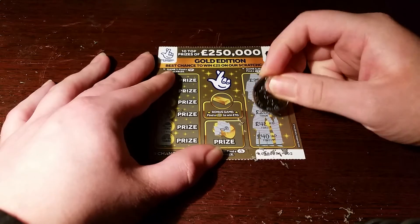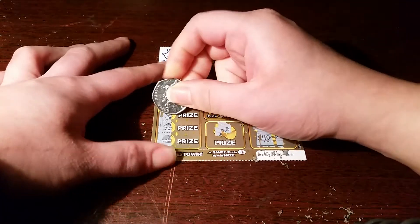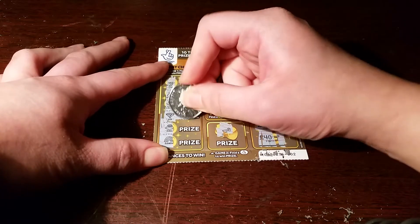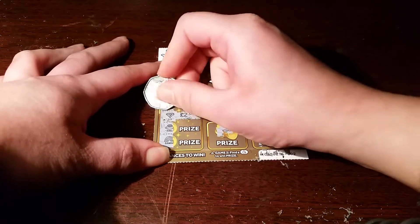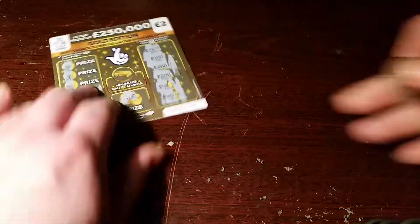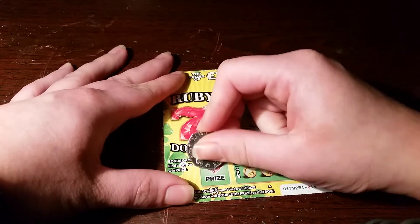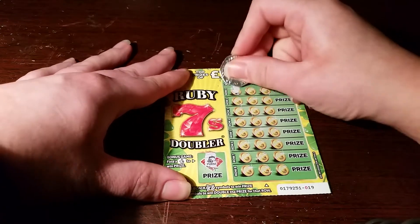I thought you got 200 — no. My diamonds are worth two quid. Two quid is better than nothing. We'll put them to the side. Red sevens — no, four fingers crossed.